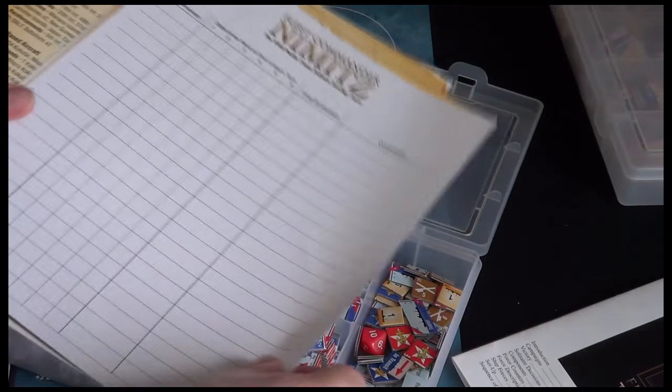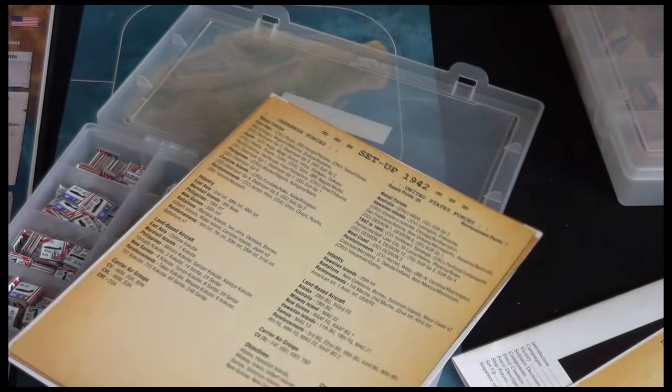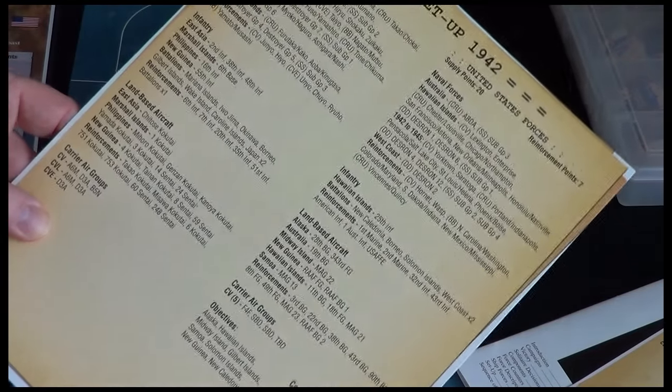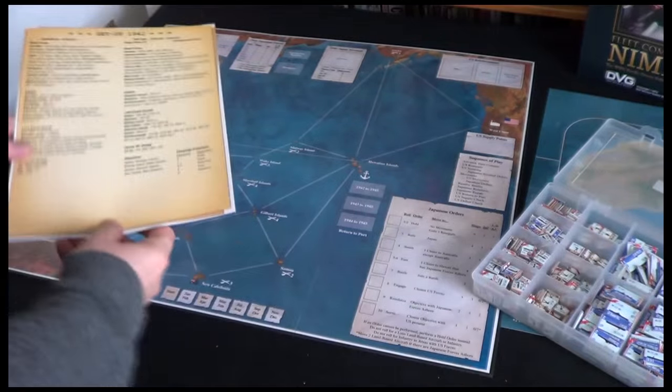Like a lot of wargames, there's going to be quite a bit of setup to get you going. Here's our setup for 1942 — this is pretty typical. You'll have different levels of forces at different locations and it'll ask you to place all those forces on the board. I'm going to go ahead and do that — come back and join me once I'm done.